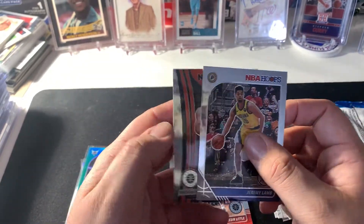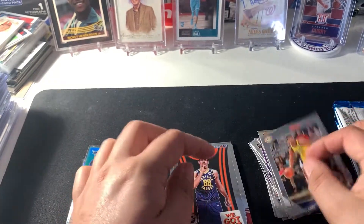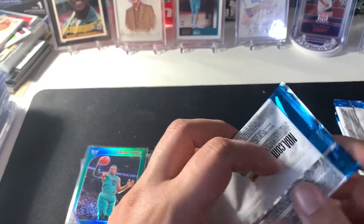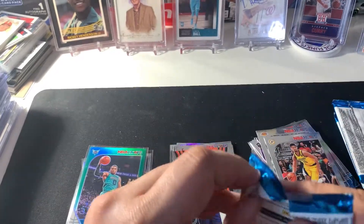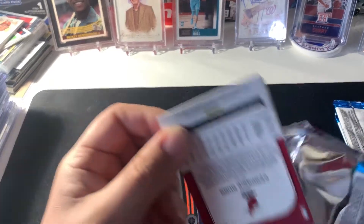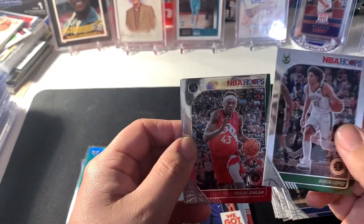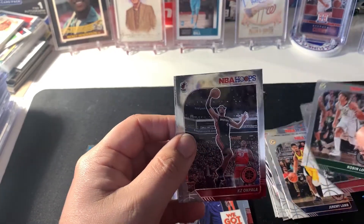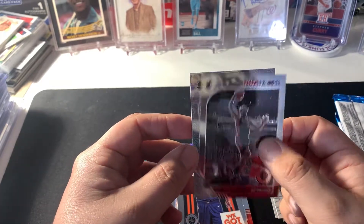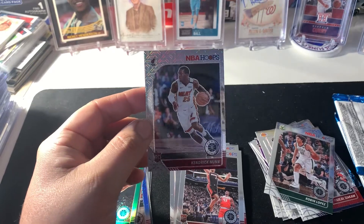Jeremy Lamb, Goga Bitadze, Robin Lopez, Siakam, KZ Okpala rookie, and a Heat Kendrick Nunn Mojo — very cool pull.